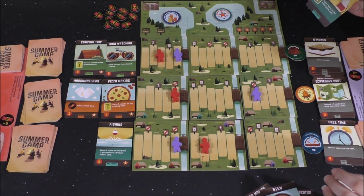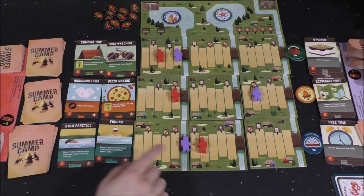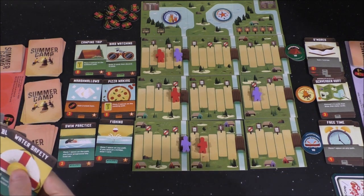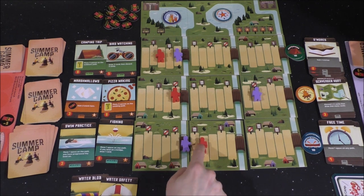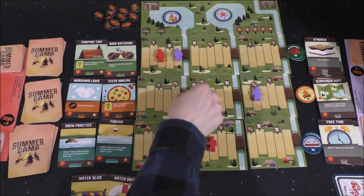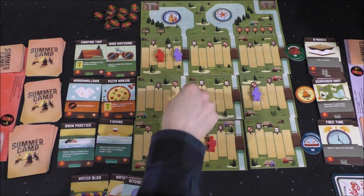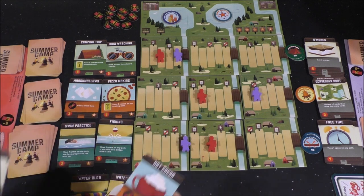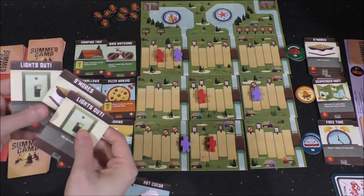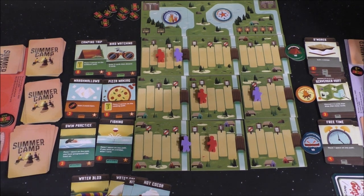And now I will move one space on the water path. I figured aqua and purple were kind of similar, so I wanted to pick a contrasting color. I know you like purple. I'm going to move — Water Safety: move one. Water Blob: move two on any path that I choose. I'm going to move two spaces here and draw a card free. Move one space on the kitchen path — I'll go ahead and play that and draw another card. Gain three snack bars — I'll play that for its action. And the rest of these are currency — one, two, three, four, five, six, seven. Seven currency potential if I want to spend it all.